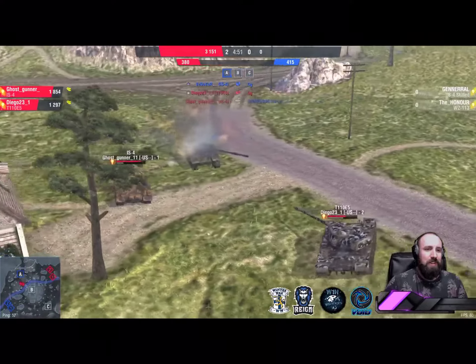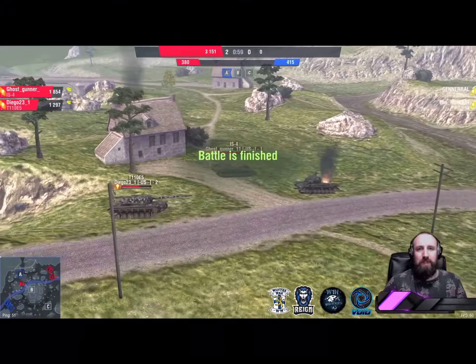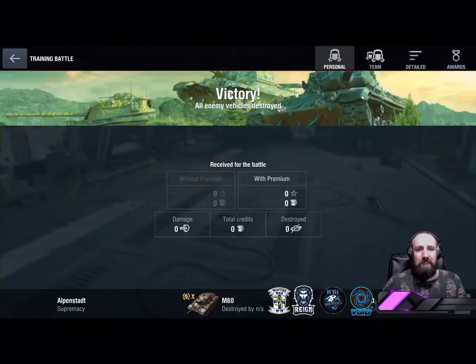It's surrender — fair enough. With such a huge hit point deficit so early on, one versus two, there's really nothing you can do. Ghost Gunner and Diego are your champions.